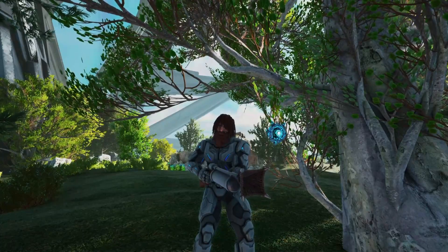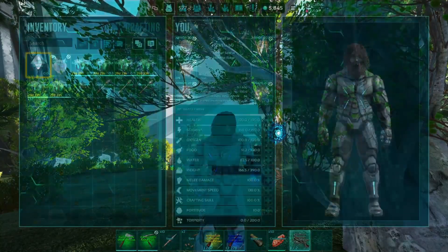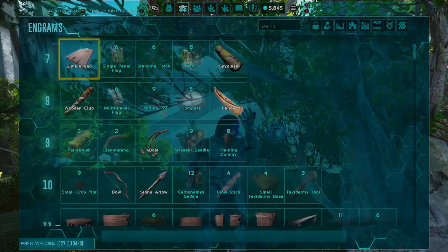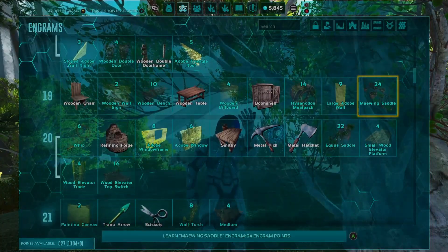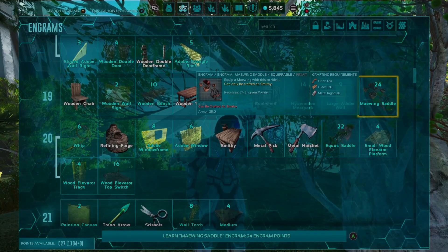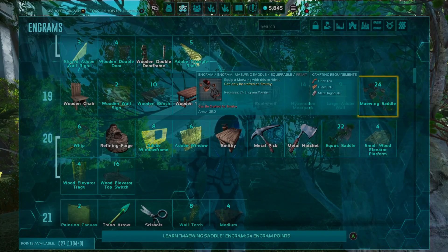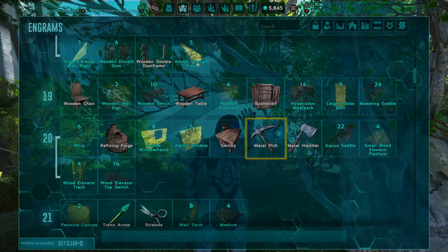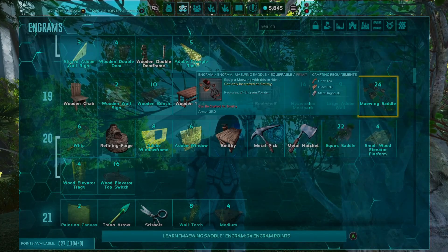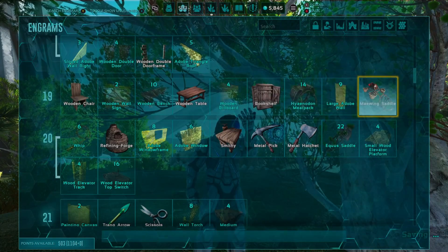I don't know if this is a bug or intentional, but long story short we're gonna unlock the Maywing saddle right now - which as you can see is level 19 but can only be crafted at the smithy, which is level 20. Why didn't they just make this level 20 to make it easier? Anyways no big deal.